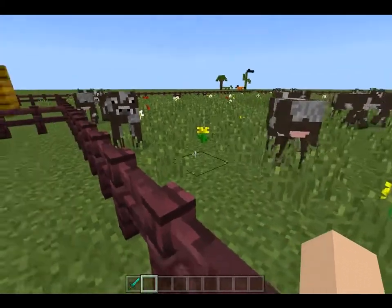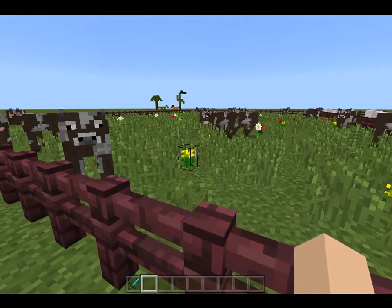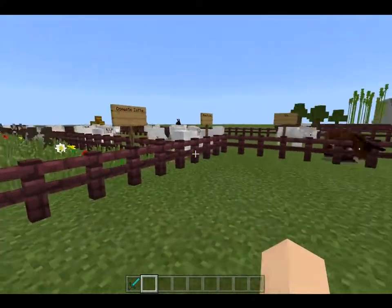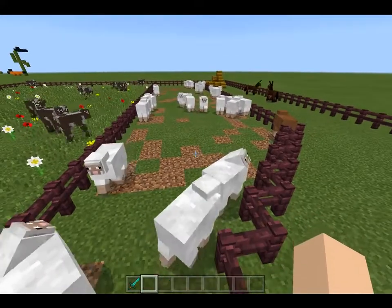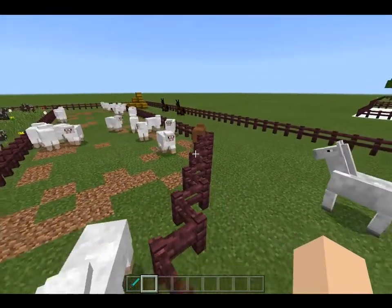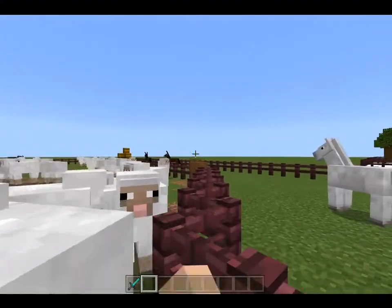There's a bunch of hay over there as well. And then here we got the domestic cattle — they got a bunch of grass in their habitat so they can graze all they want. And then domestic sheep; most of them are white, but there's also a brown one in the mix.